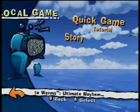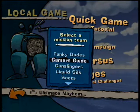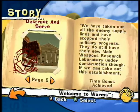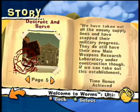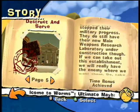Those ones, you don't have to get. So we're just going to go straight to story and pick up our little Gamer's Guide people, and we're going to find the first Easter egg on Destruct and Serve, the fifth mission.